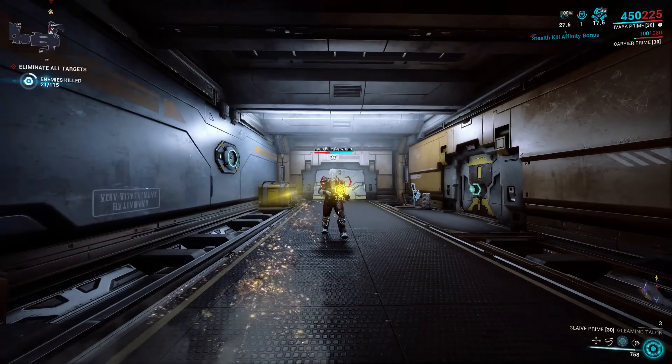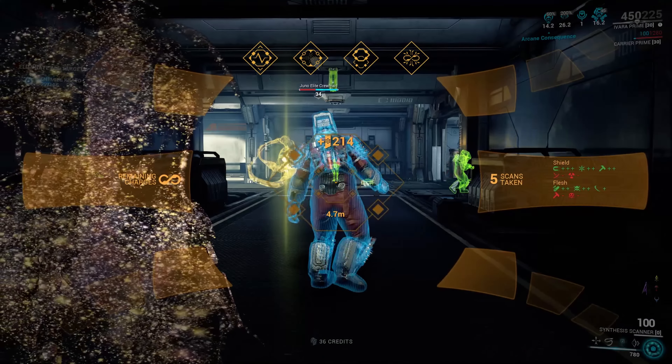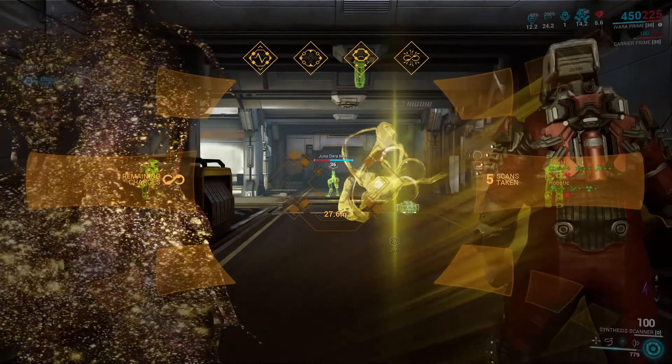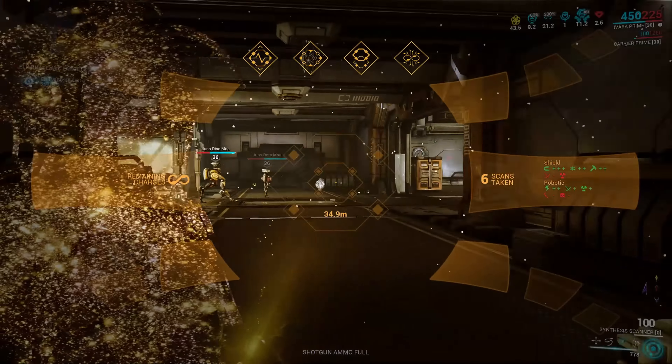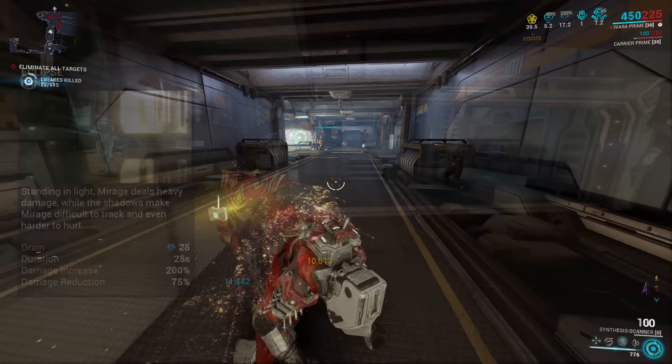Nor from using buffs like Rhino's Roar, Maester's Shooting Gallery, or Grendel's Nourish. But one ability — one that is buggy, inconsistent, known for its exceptions, and most importantly available to everyone through the Helmet system — has the unique power of improving scanning speed. That ability is Eclipse.